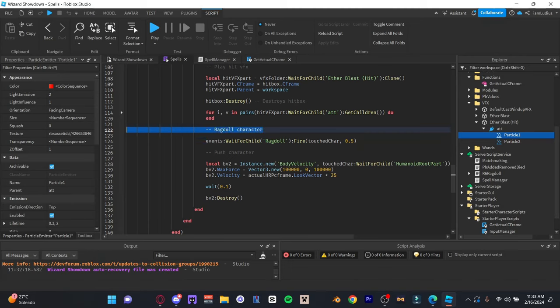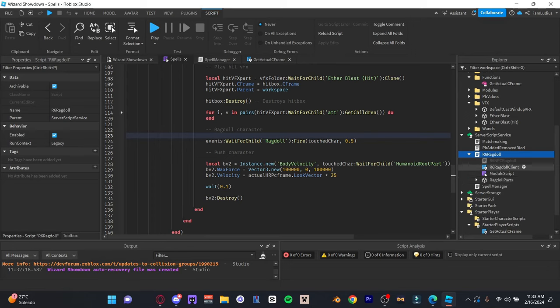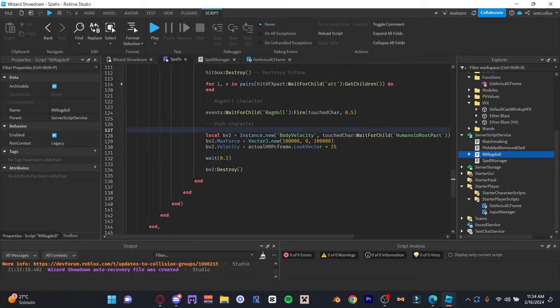For the ragdoll, I didn't make the ragdoll script myself. For a good ragdoll script for R6, I recommend searching 'plug and play R6 ragdoll script' on Google. The one I found works insanely well in every game I've tried it on. It gives all players a ragdoll trigger - set it to true and the player ragdolls, set it to false and they're back to normal. You could learn to make one yourself, but why bother when this free script works perfectly?